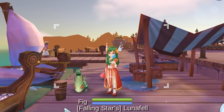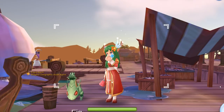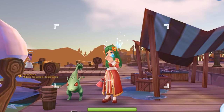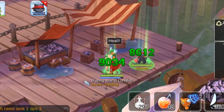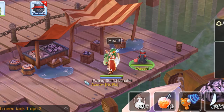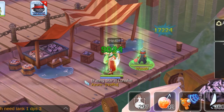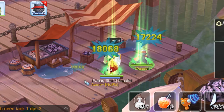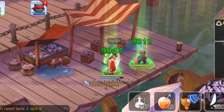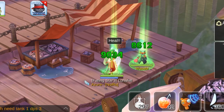Hey peeps, it's Noira and I'm once again back with some once-in-a-blue-moon Ragnarok Mobile content. This is Lunafell, my high priest, and she does a base heal of 8,612 and crits for 17,224 if she's using her golden wings. I'm rather obsessed with seeing big heals, so let me show you my build and what I know on how to get out that big fat heal.